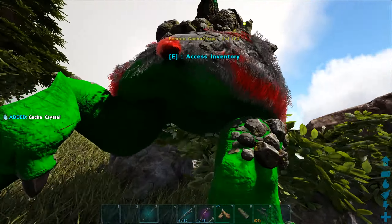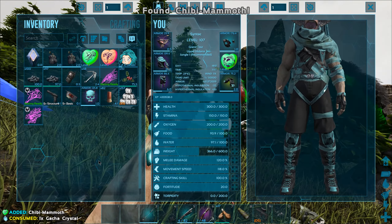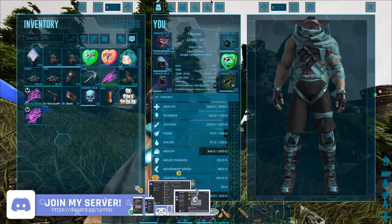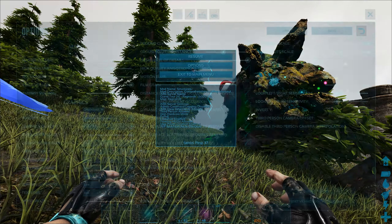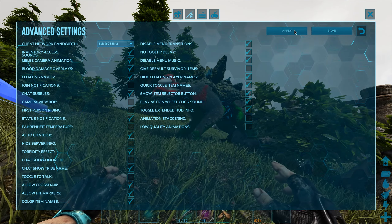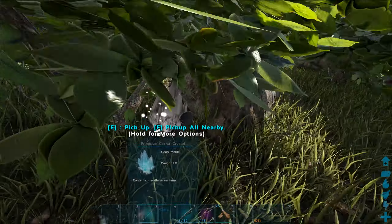With every single feed it's gonna eat 10 coal or 10 mistletoe, and from that crystal we got a mammoth chibi - cool! I actually meant to turn off the survivor skin - I accidentally kept the noglin one on. Let me turn that off real quick. That's basically how you get this poglin skin - it's so stupid, I love it.